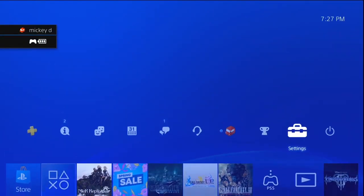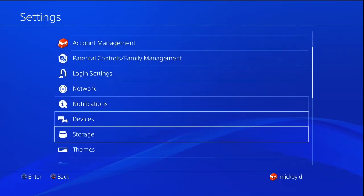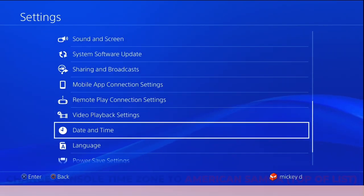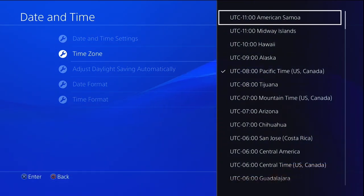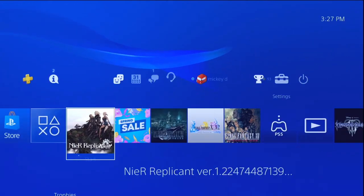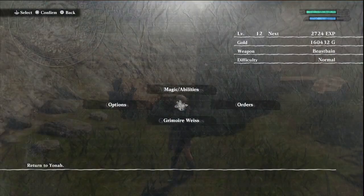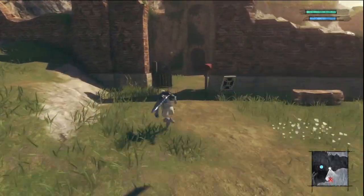First of all, head to the PlayStation home and change your time zone to American Samoa — it's gonna be at the very top of the list. Once that's done, go back to Nier Replicant.